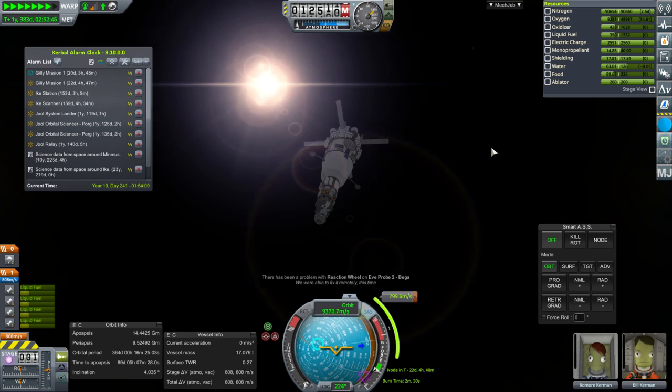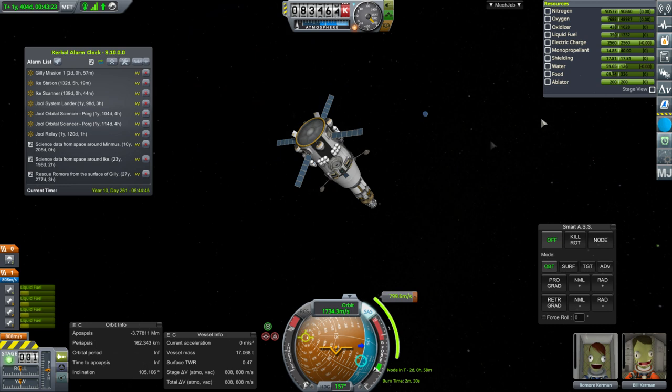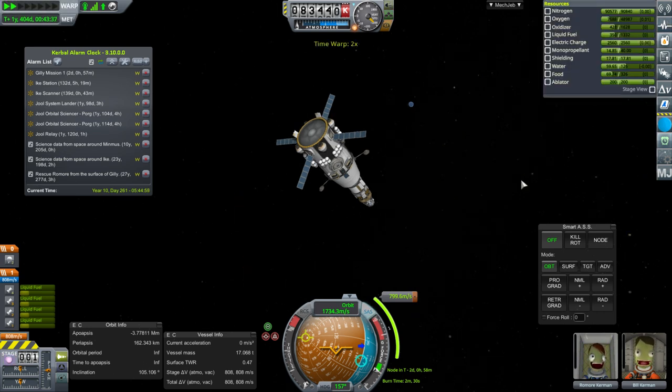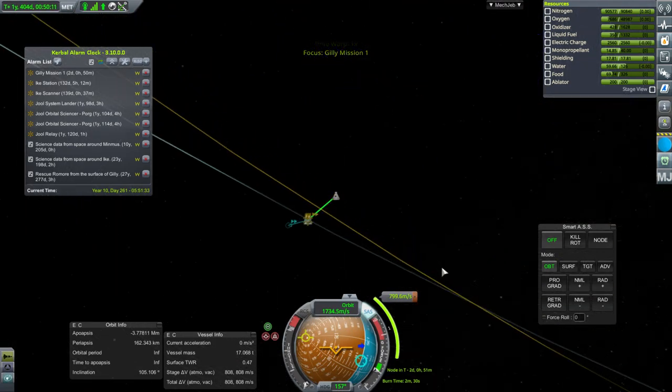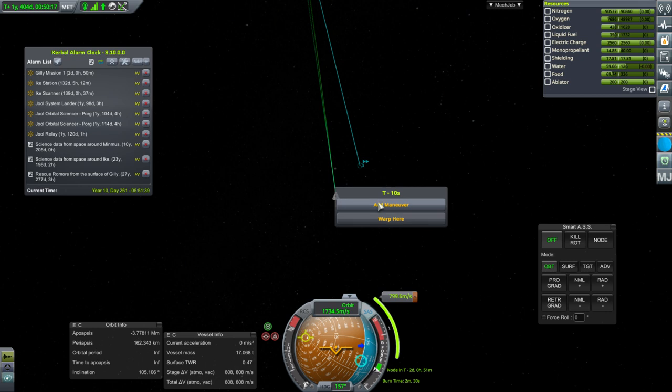A reaction wheel problem on Eve Probe 2, but we were able to remotely fix that. Getting close to Kerbin now — everything seems fine. We have 100 days of oxygen left and 132 days of food. Probably when I built this I made sure to put more oxygen than food. Given all the chaos, we'll take what we can get. 105-degree inclination — maybe we should try to not have 105. Let's do a brief inclination change.